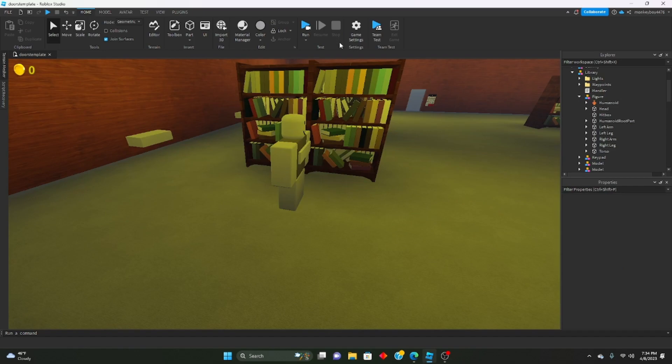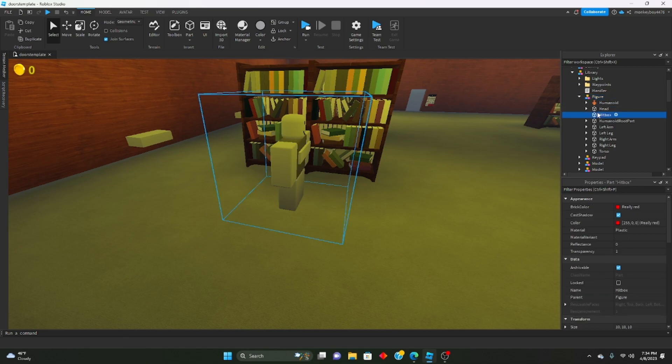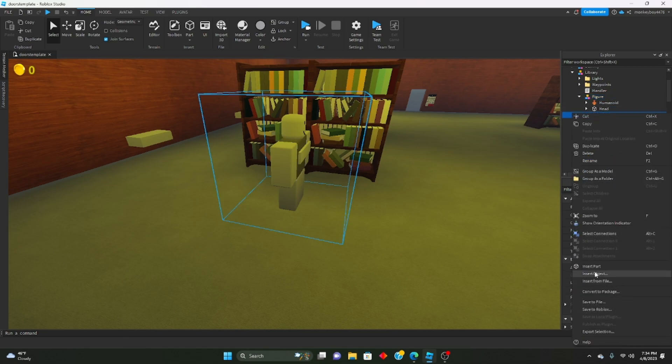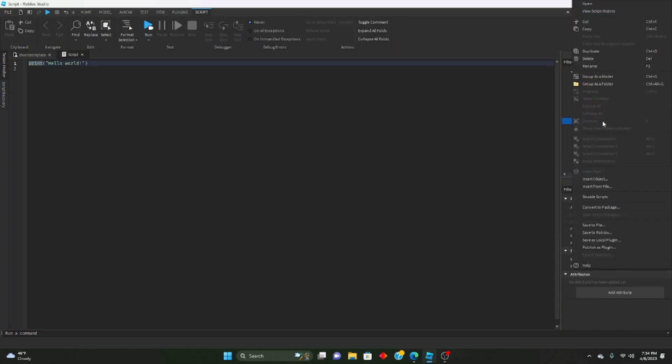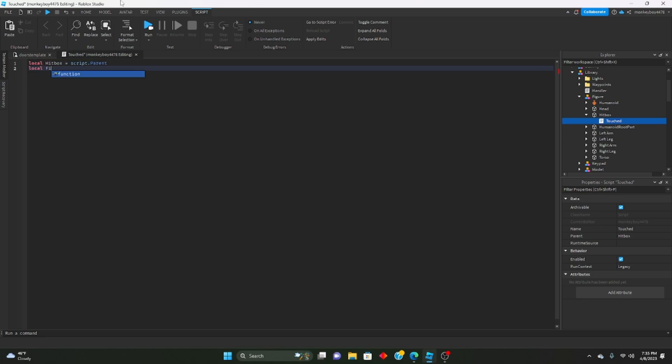Now we need to detect if the player hits that hitbox. We're going to go ahead and insert a script inside of HitBox. We can name it 'Touched' — doesn't really matter. We'll define the hitbox: local hitbox = script.Parent, and local figureModel = hitbox.Parent.